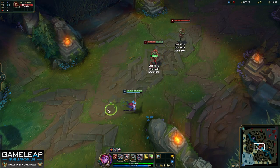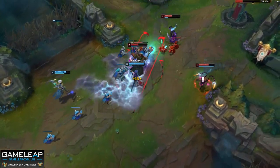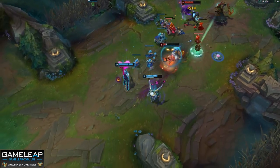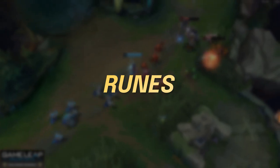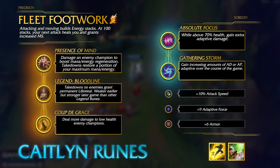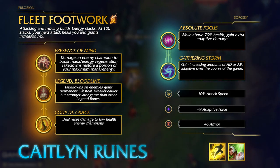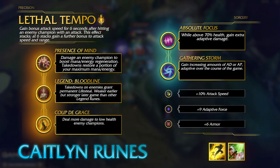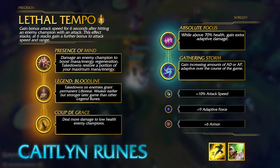Keep in mind that as the game progresses Caitlyn's auto attacks become more deadly, and lower elo Caitlyn players often use their abilities too much when they can just auto attack champions to death. For runes in season 13, you have two options. If you are against two ranged champions who rely on poke, take the Fleet Footwork page — the sustain is far more valuable than the attack speed from Lethal Tempo because you'll rarely max out the stacks against two ranged champions. But if the enemy bot lane has no range or poke, take the Lethal Tempo page.